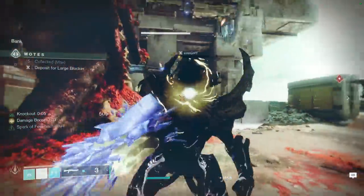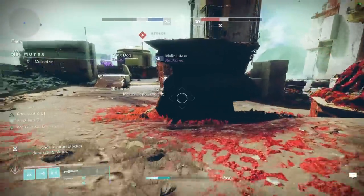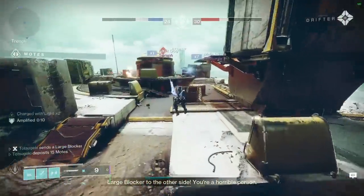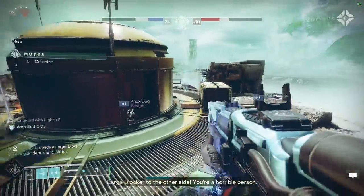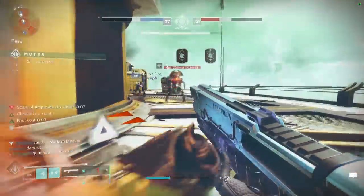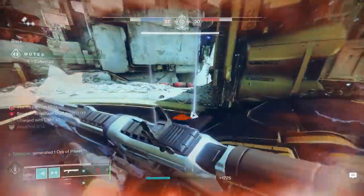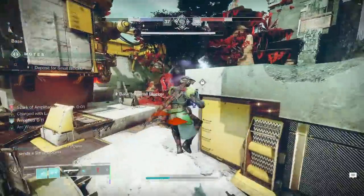This is where the one-two punch shotty comes in — just ammo conservation on these blockers. If I go really close to the exploder, they will auto-detonate. Once I get five, I'm just going to bank because I don't want them to invade.